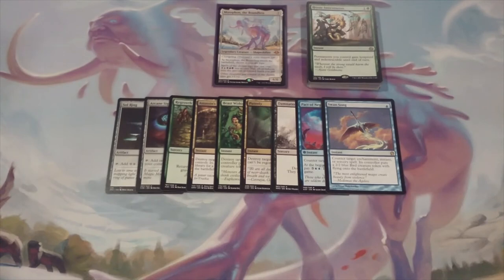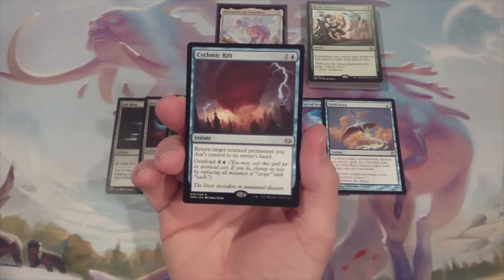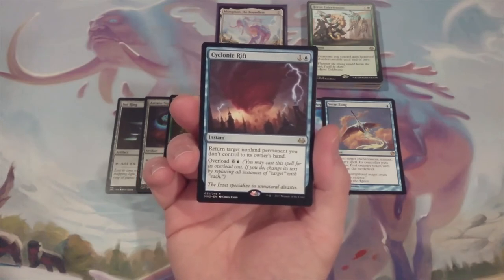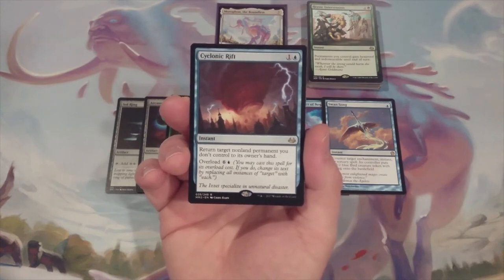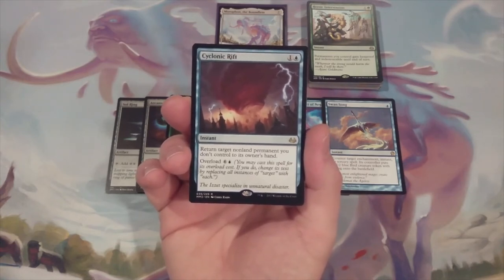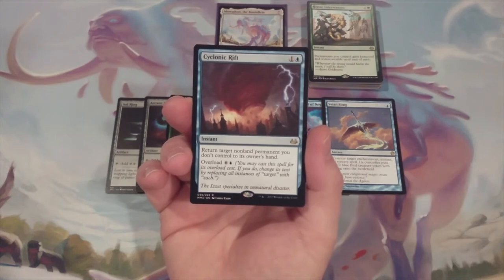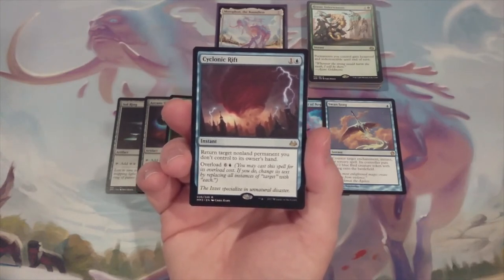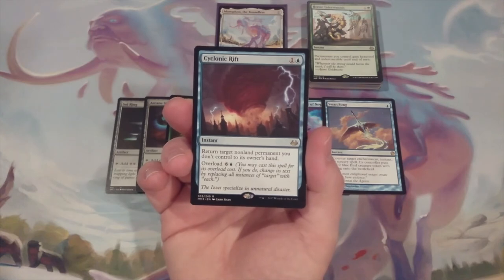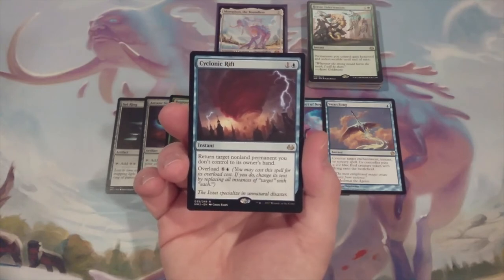The last spell we're going to include for this video — card number 10. This kind of borders on disruption and removal, and we're in blue, so we've got to throw a copy of it in there: Cyclonic Rift. It's just what you have to do if you're running blue. Now, you don't have to run the counterspells, and if you're a fan of MTG Burgeoning, you know that counterspells are generally disdained within my playgroup. However, I do understand that sometimes you've got to put it in there to protect yourself. If this were a deck being played during a metagame night, the counterspells may be swapped out, but if this is going to the LGS or on a league night, then not only do the counterspells stay, but maybe one more goes in — maybe like a Mana Drain or something like that.